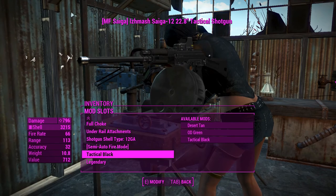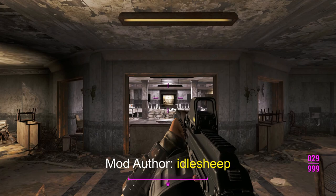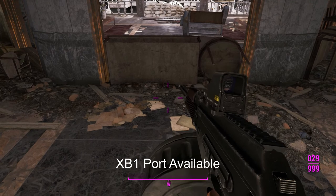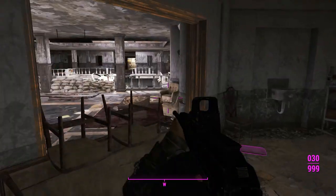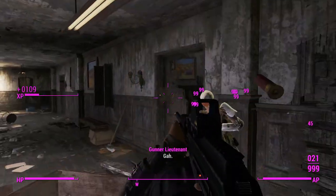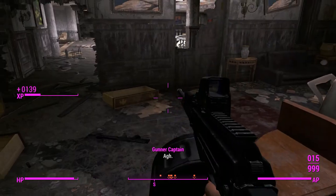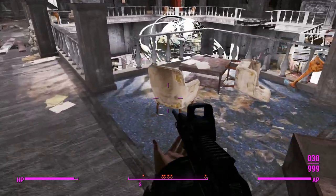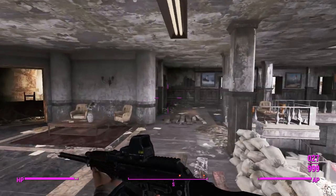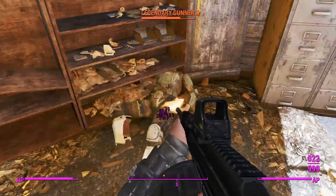Alright, here we are in Gunner's Plaza with the Saiga 12. Divert your eyes, children, because the reloads aren't quite as good as they should be. Let's get into some of these gunners — these guys are going to be armed with very powerful rifles, so it's important for shotguns to do a lot of damage and stagger enemies, otherwise you'll be running into a bullet storm and you'll be dead very quickly.